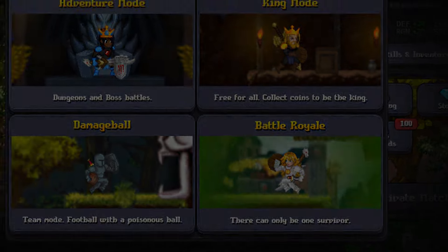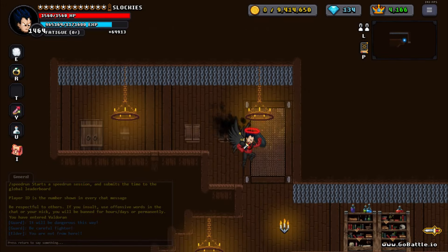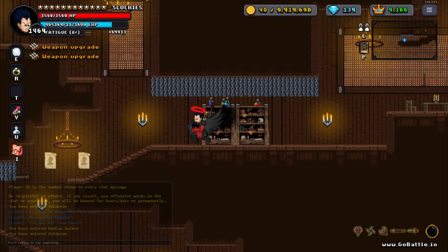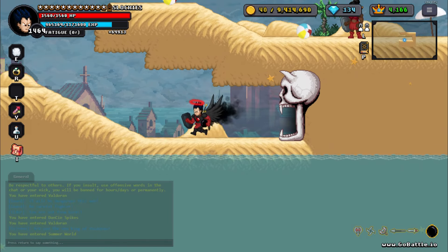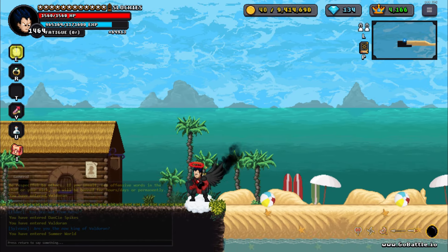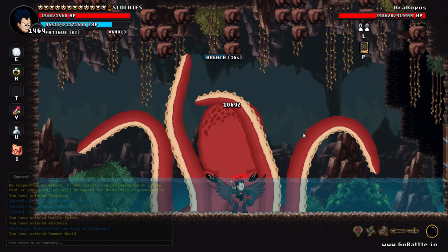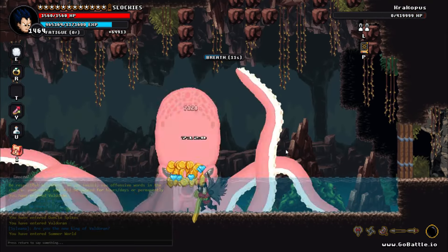First, enter the game. I'm just gonna join Alpha since no one's online there. Then, go grab some coins and head to the summon world. Go to the Crackbus and kill him. Once you've killed him and gotten the gems, go out of the summon world and wait one minute.